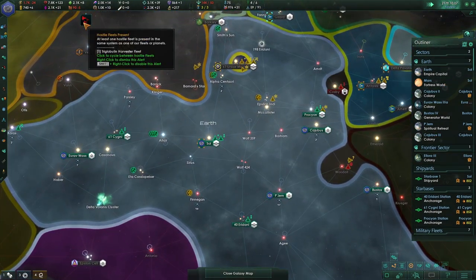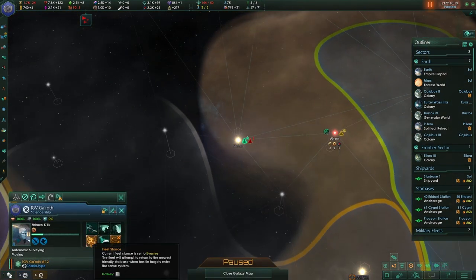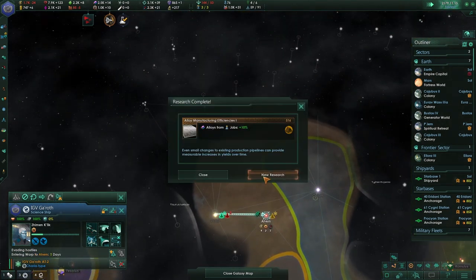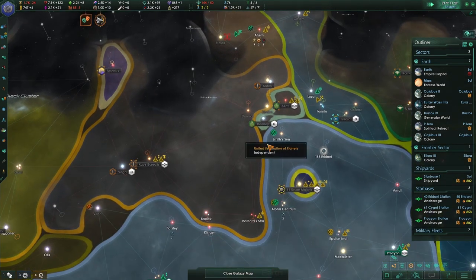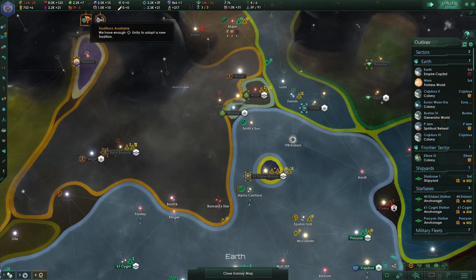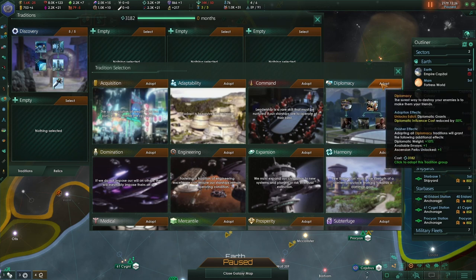There's a hostile fleet there — you should be at an evasive stance anyway. Research complete, so let's go for new research. Columbia refit — yes, let's definitely do that because we definitely have NX class vessels. For traditions, let's go for diplomacy now because that is who we are. Diplomatic influence cost reduced by 50, and it gives us diplomatic grants as well.